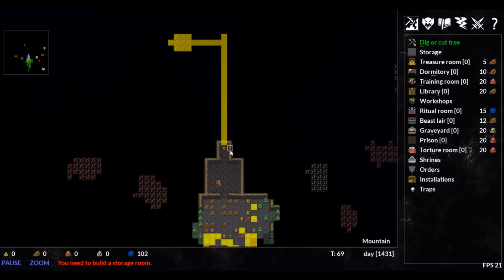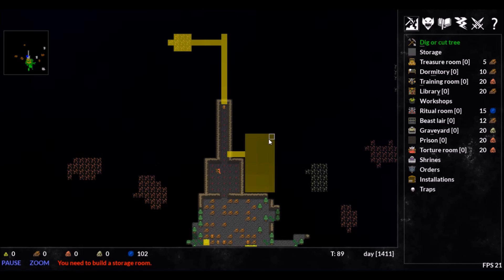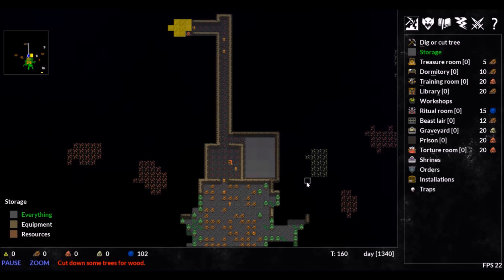Right now our resources are at zero despite the wood we cut and ore we mine. That is because we need to build a storage area to keep it all. Once the area is built, our imps will bring our resources to it and a supply will be counted.